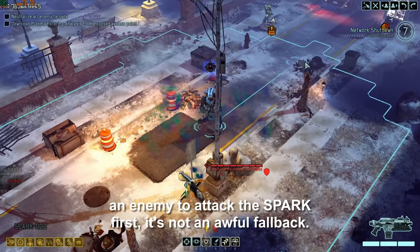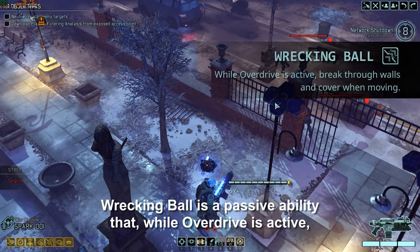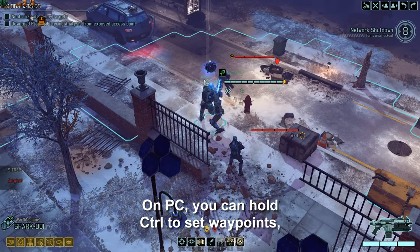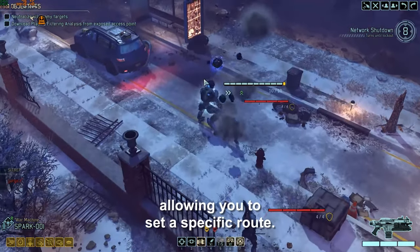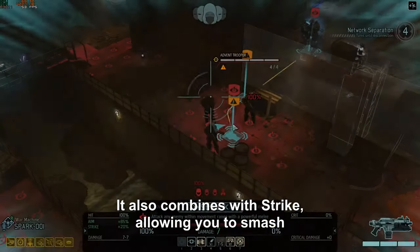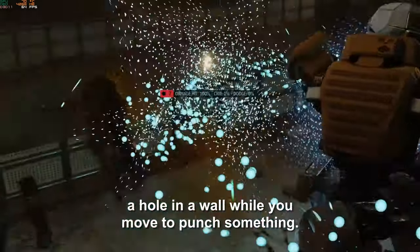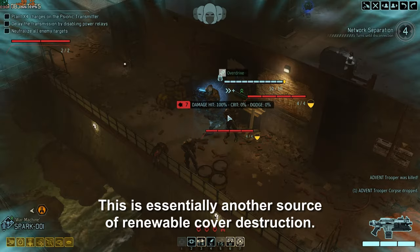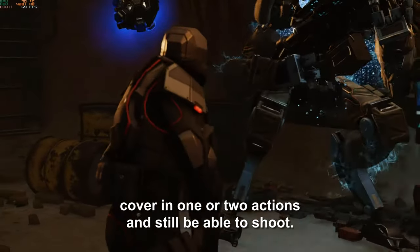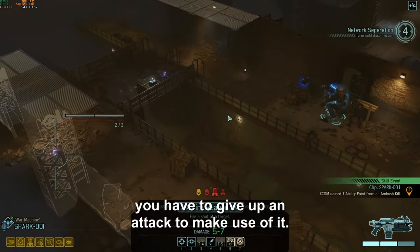While it's not something you can rely on, especially since it requires an enemy to attack the spark first, it's not an awful fallback. Wrecking Ball is a passive ability that, while overdrive is active, allows sparks to smash through walls while moving. On PC you can hold control to set waypoints, allowing you to set a specific route, meaning you can destroy a lot of the enemy's cover in just a few actions. It also combines with Strike, allowing you to smash a hole in a wall while you move to punch something. With clever waypointing you can destroy multiple enemies' cover in one or two actions and still be able to shoot. The only downside is that unless you have Strike, you have to give up an attack to make use of it.